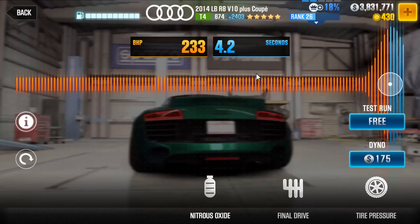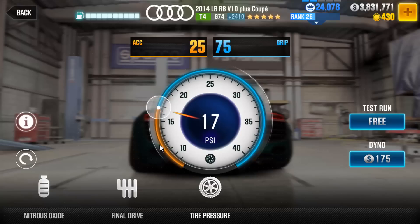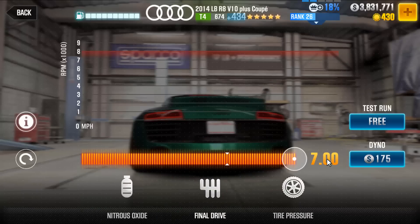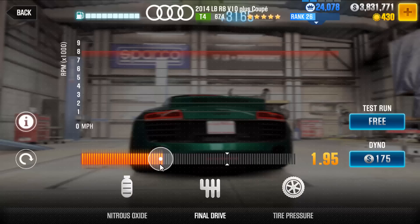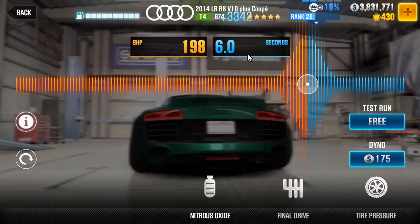Now for tuning: doing nitrous on this particular car doesn't do a whole lot. For tire pressure, you can move it around or just hit reset and max it out — this works on most cars, but on some you actually get a lower value, so play around with it. For final drive, it maxes out at 7.0 instead of 5.0, and also goes to negative 1, because some cars actually get faster when you go negative. For this particular car the fastest setting is around 1.89.